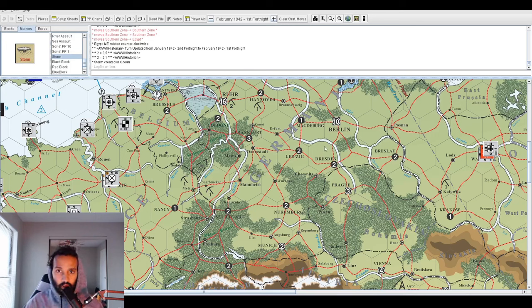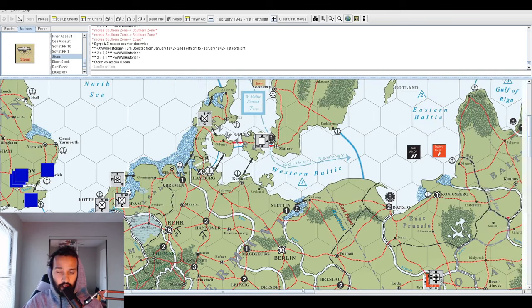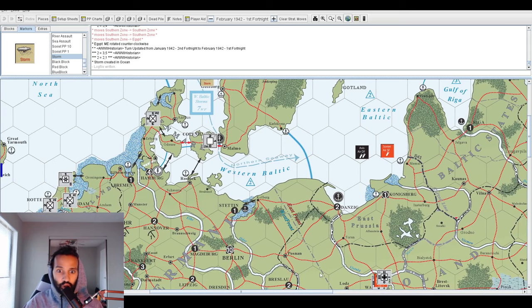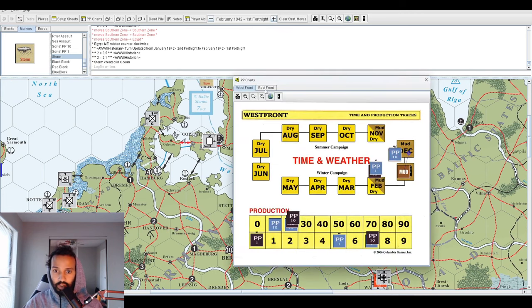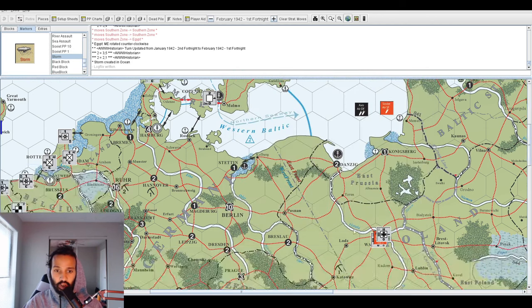Hi world. Welcome back to another Let's Play video. We're going to continue on our game. I've changed the title of my video series to 'Tutorial for Winter Operations' because technically we're now in the winter period of the Eastern Front. We're now fighting in December — we did the December turn. I'll be uploading the January file soon, and then we have February, which is what you see here. So we're going to continue on the winter campaign.